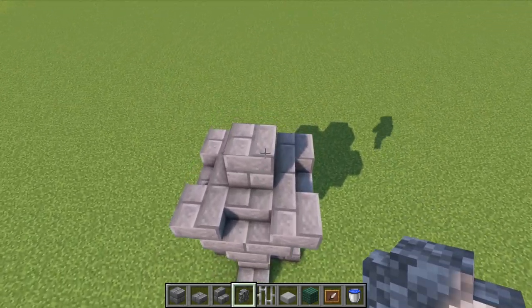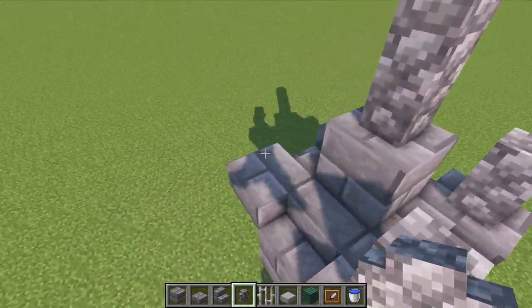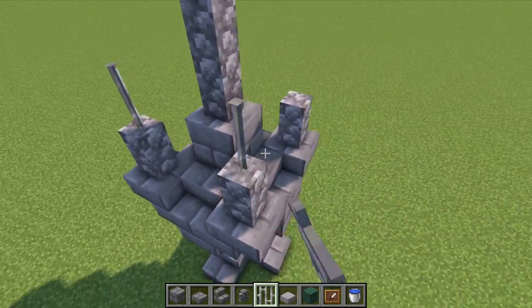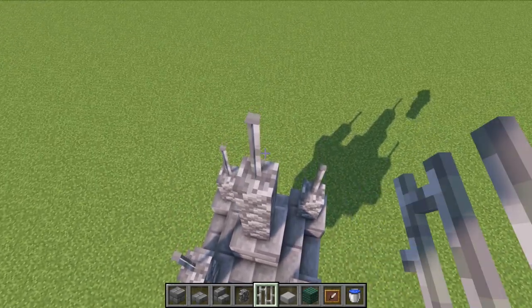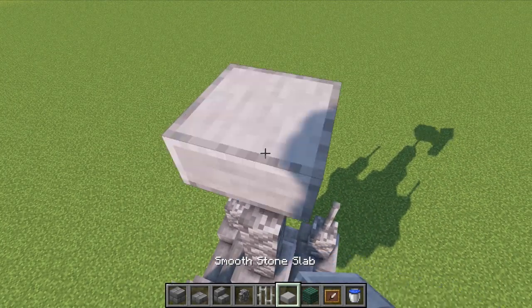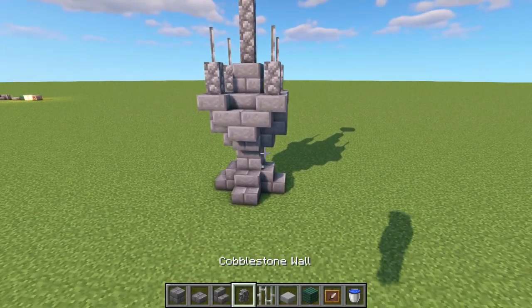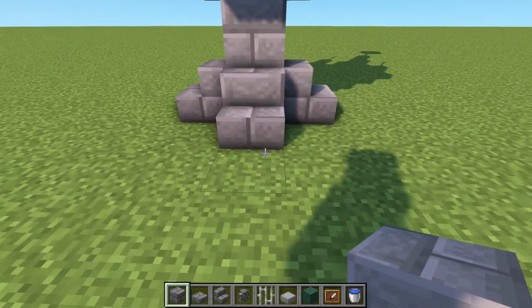Get your cobblestone wall and place two on the center block, then one on each of the upside-down stairs. On top of those, place one iron bar, then another at the very top. On top of that iron bar, place one smooth stone slab.